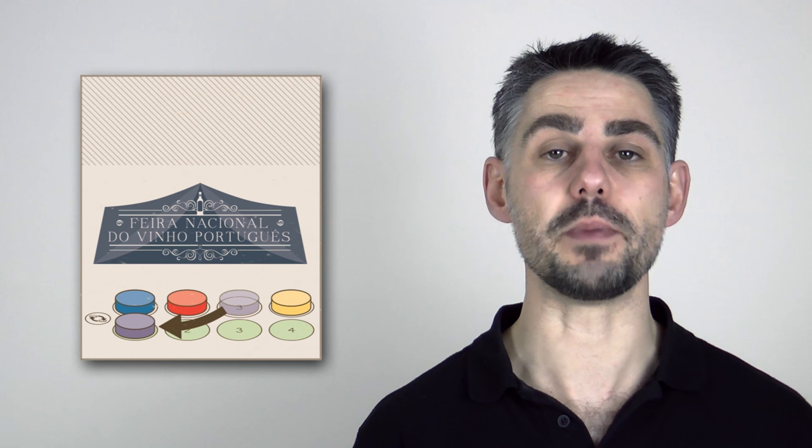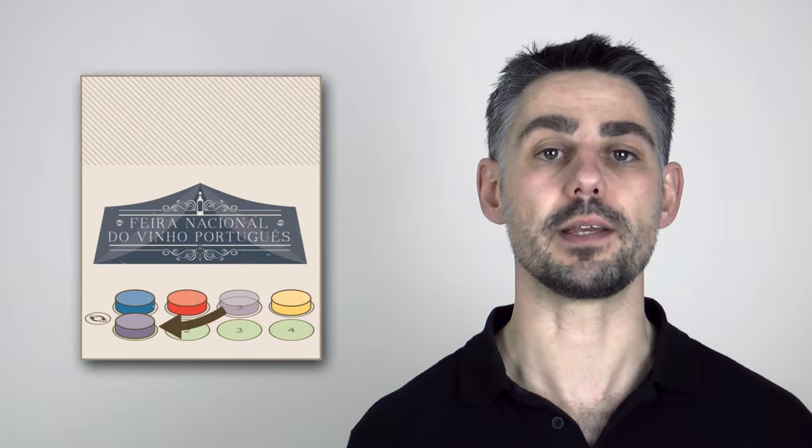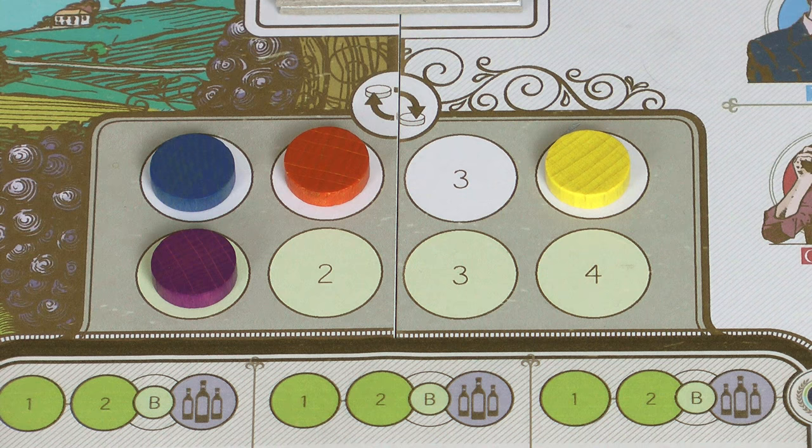The central space of the quadril is special — it never costs any money to move here, no matter how many other players' meeples are there. Also if you cannot perform one of the other actions because you don't have enough money, you must choose this action instead. This space means you do two things: first you move your player order marker from the top row of the track and place it onto any empty slot of the bottom track, setting the turn order for the next action step. If you choose this space as your first action in a round, the turn order will change before the second action.